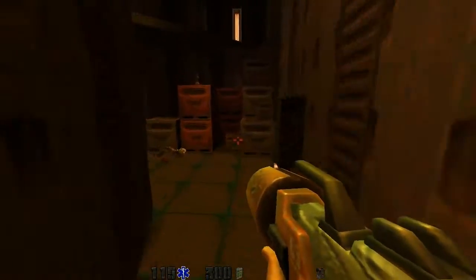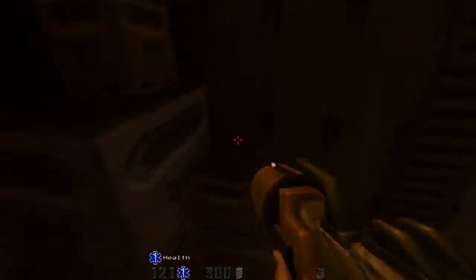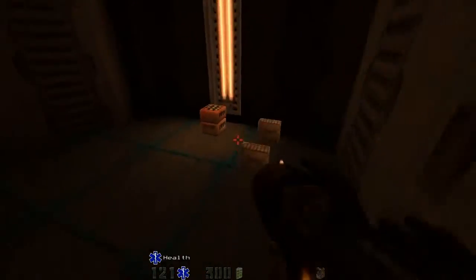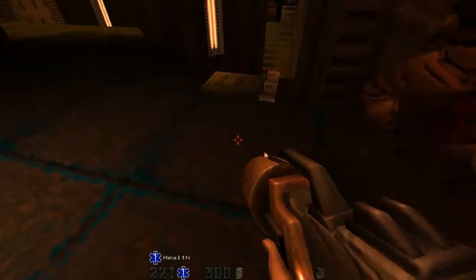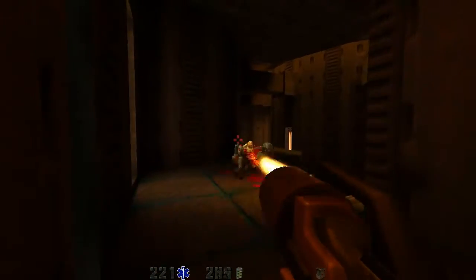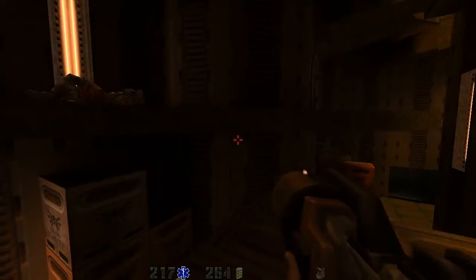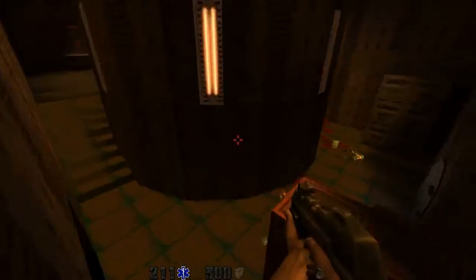How do I get on these boxes? Alright, here we go. Where is it? That gives me a bit of health, and this gives me ammo that I can't use. That gives me a lot of health, and more ammo that I can't use. Let me switch to the machine gun, cause there's a lot of ammo I can't use right now.